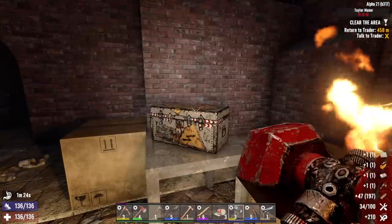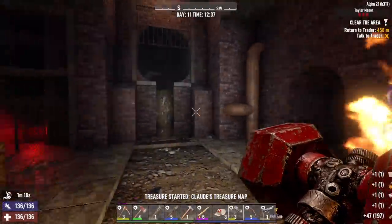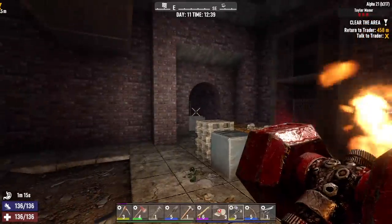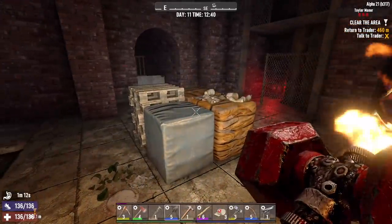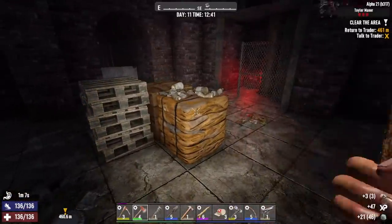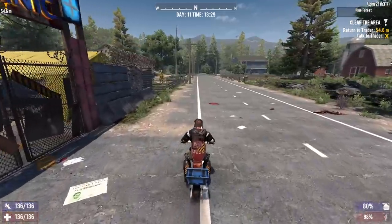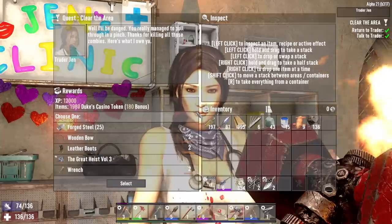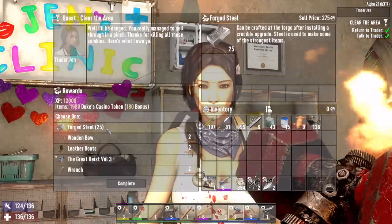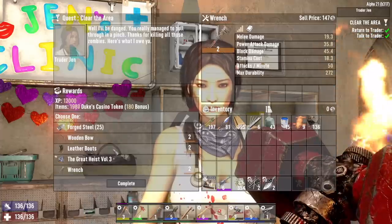Oh — treasure map! Let's read that now. That's to the southeast, and it looks like it's close by. Let's go get our reward for this job. Maybe we'll do one more job and then the treasure chest — yeah, that seems like a productive day. Forge steel, I guess. And it's the most valuable. Yeah, let's do it.